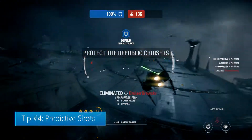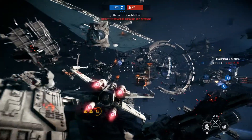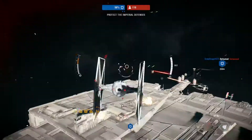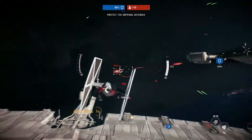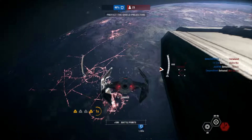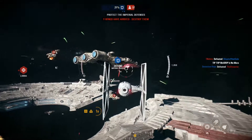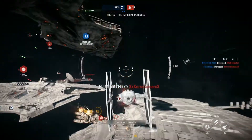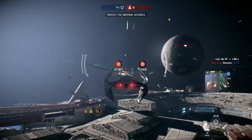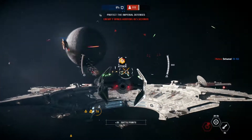Tip number 4: Predictive Shots. Space battles can be tough when you're just getting off the ground, but once you've mastered them, they're a blast. Remember to use the HUD's predictive circle to land your shots. The HUD will display enemy fighters with a red mark. It may be instinctual to fire at them directly, but the quick pace and distance between ships means that by the time your bullets get there, the ship has already fled its path. Your ship will project a white circle that follows in front of the enemy fighter — this is called leading your target. Luckily, your ship does these calculations for you; all you have to do is fire at the white circles and you'll be taking down those enemy pilots in no time.